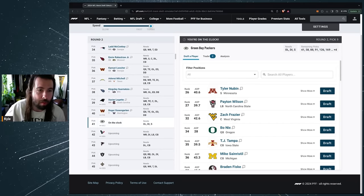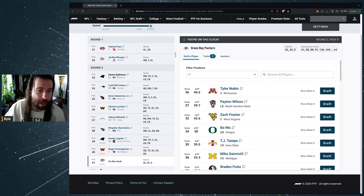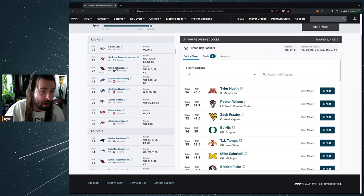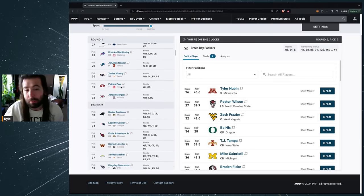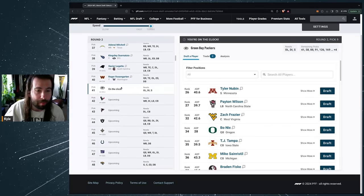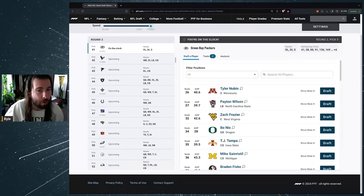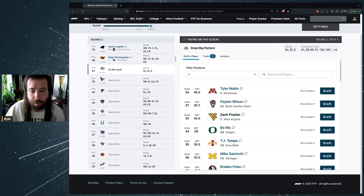There were some other players I like — Darius Robinson and Chop Robinson quite a bit if you're familiar with their games. The edge rusher position looks really strong in this range. I'm not a big fan of the left tackles available at where the Packers are picking — we'd be getting the seventh or eighth best tackle at that point — so looking later for tackle makes more sense.